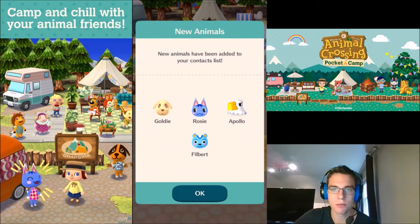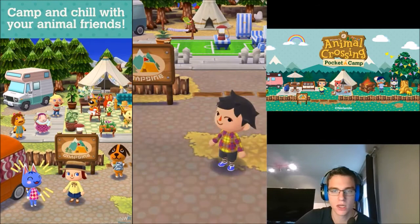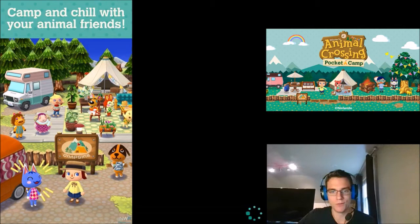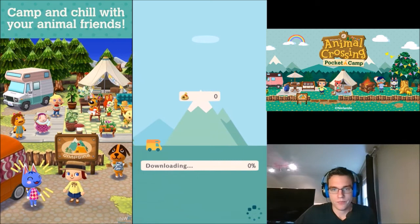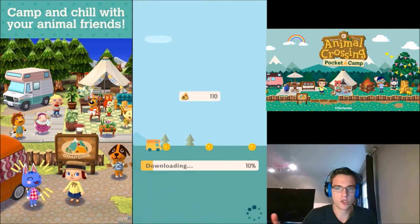New animals have been added to your contact list: Goldie, Rosie, Apollo, and Filbert. I think that top left one is the one I could have made if I picked natural — so now we can make those things in our catalog, and new locations are available. This is where it's going to download more content. So this is where we are going to stop this video — I'm going to download this now. You can actually play a little game while you do it. Coins come by when your percent goes up and if you tap the screen, your character jumps. You can collect the coins and they actually get transferred to your game, so make sure you at least do this to get some extra bells. Don't forget to do that and I will catch you guys in the next video. Peace.